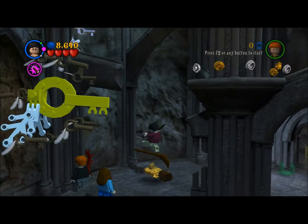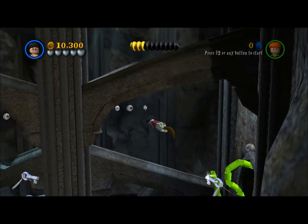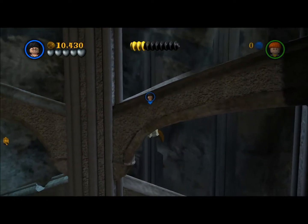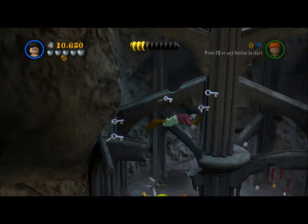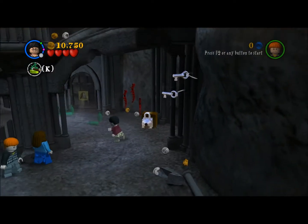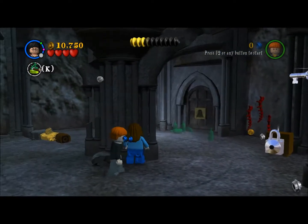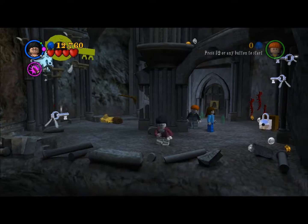Alright, and now it's the key room. But it's not as difficult as it was in the movie — it's actually not too difficult. First of all, we definitely want to be Harry, because we're going to fly our broomstick. So as long as you know how to fly a broomstick, you should be fine.